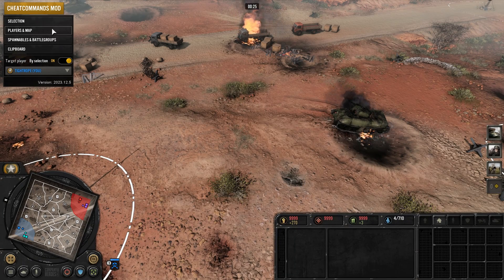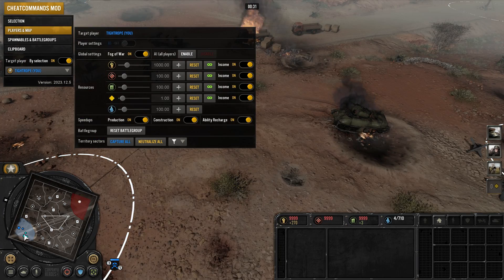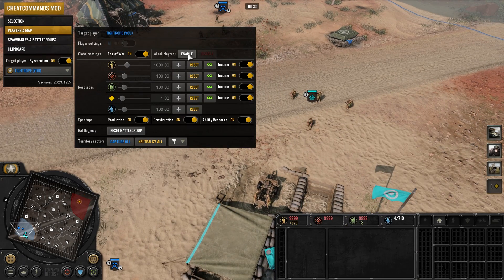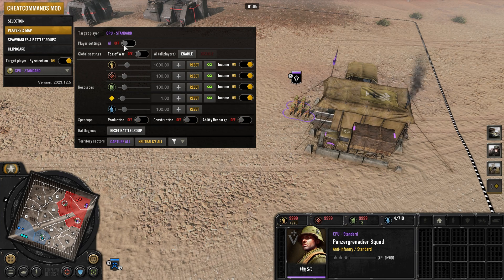If you made any mistakes with your pre-match conditions, go to the players and map menu. Here you can turn the fog on and off, turn the AI on globally, or if you just want one AI to be working, select a unit from them and hit the toggle.